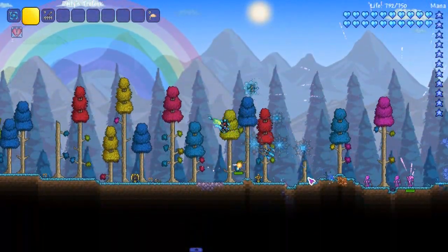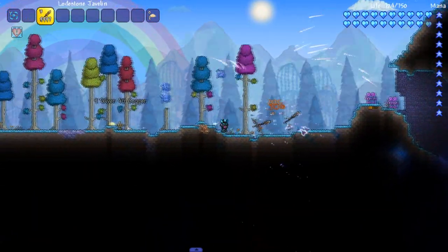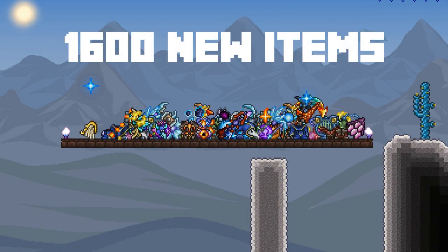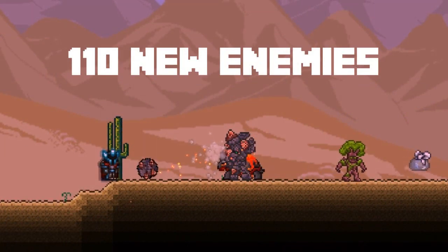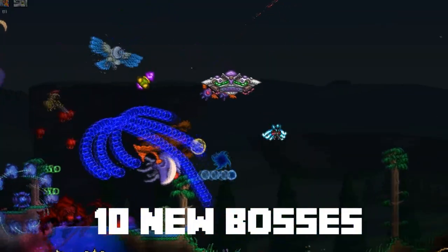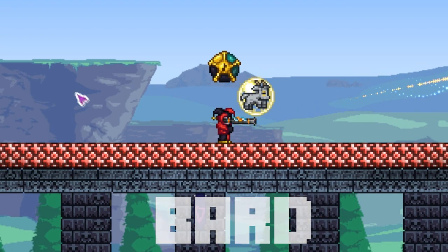Hey, welcome back to another mod review everyone. This episode we will be reviewing my favorite Terraria mod, the Thorium mod. The mod contains 1600 new items, 54 new armor sets, 110 new enemies, 98 new blocks and furniture, 11 new town NPCs, 10 new bosses, a new biome, and two new classes.